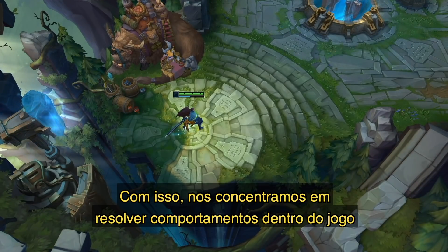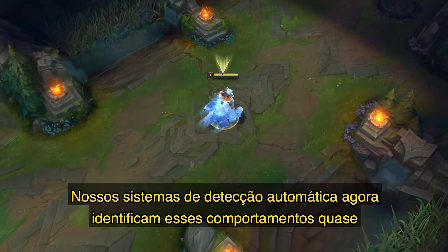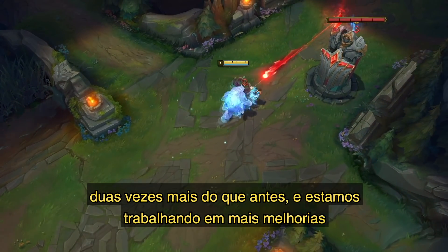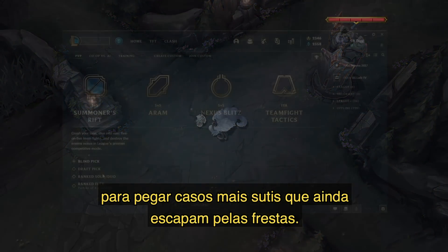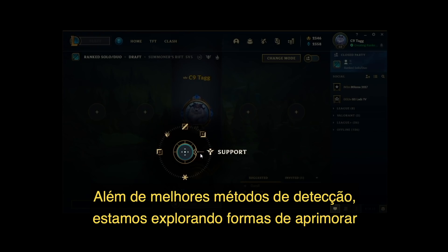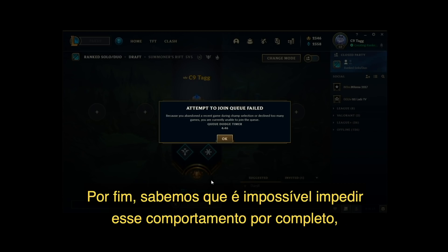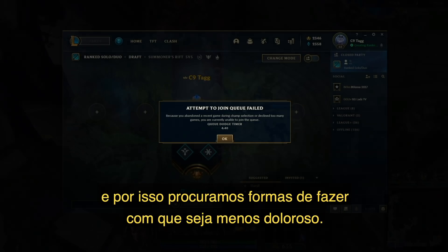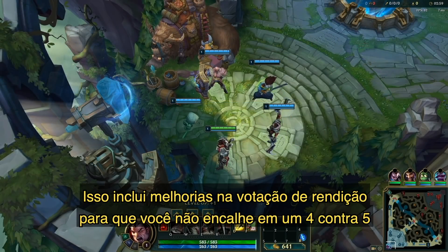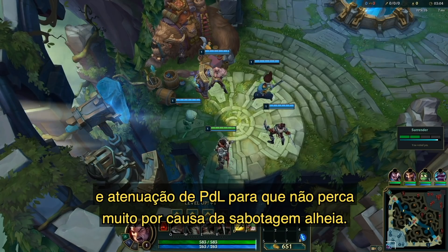With that, we shifted our focus recently to address in-game behaviors like inting and AFK. Our automatic detection systems are now identifying these behaviors at almost twice the rate as before, and we're working on more improvements to catch edge cases that are still slipping through. We're also exploring ways to sharpen the penalty system, which may include stricter queue lockout times and ranked LP penalties. This also includes improvements to the early surrender vote so you don't get stuck in a 4v5, and LP mitigation in ranked so you don't drop so hard for someone else's griefing.